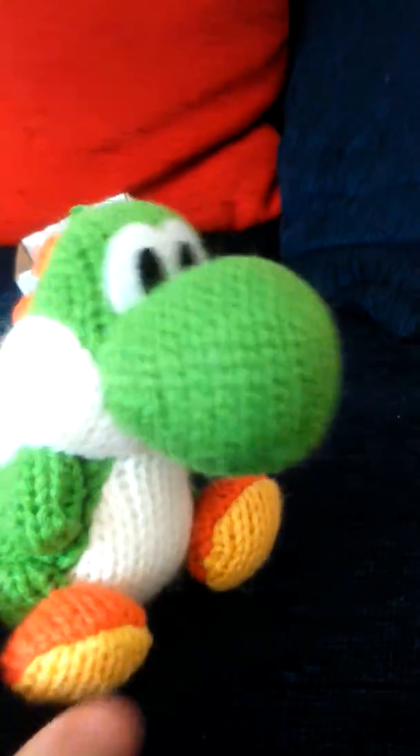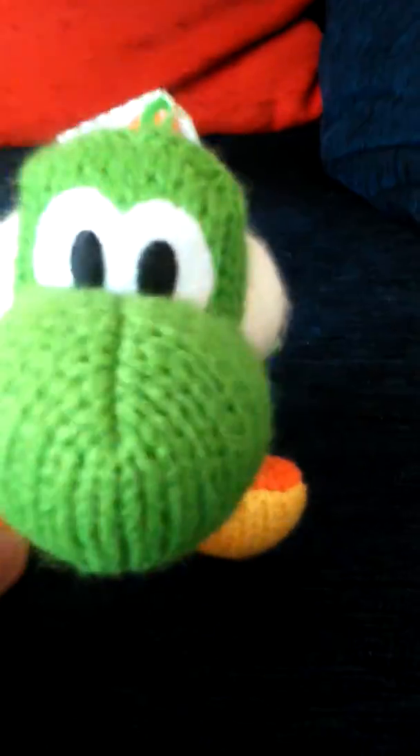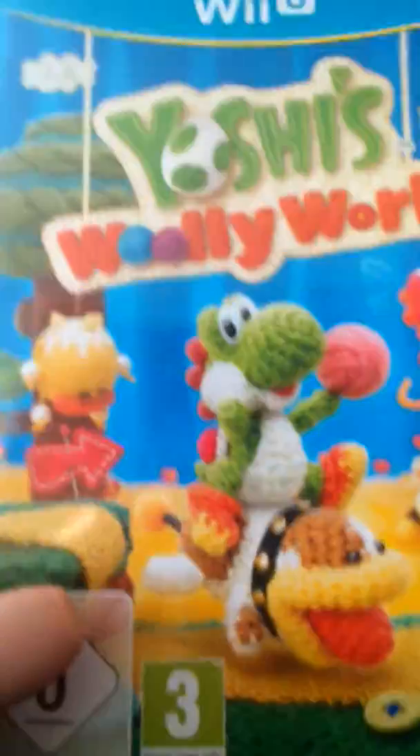That was scary! So here is the Yoshi's Woolly World Green Yarn Yoshi Amiibo. As you can tell, you hold the amiibo, not by the box, but on the bottom side there is the amiibo logo on Nintendo. This is really nice to hold — it's super snuggly. And then there's the case.